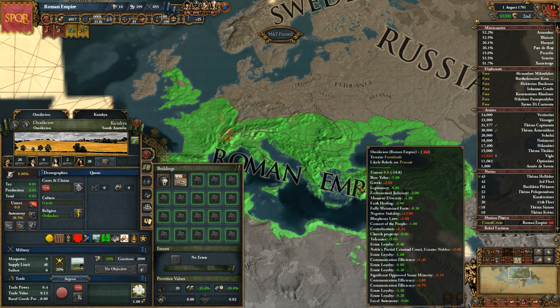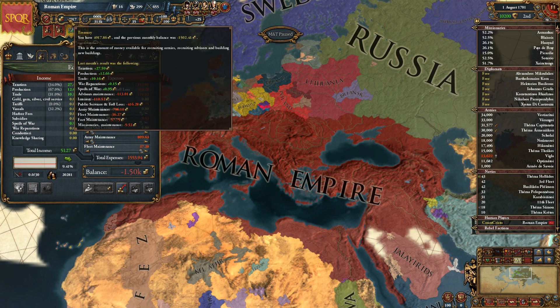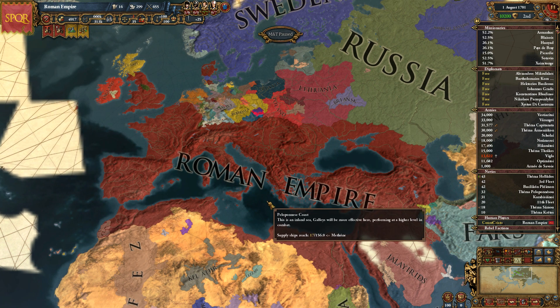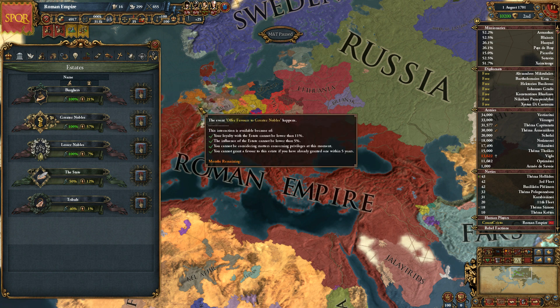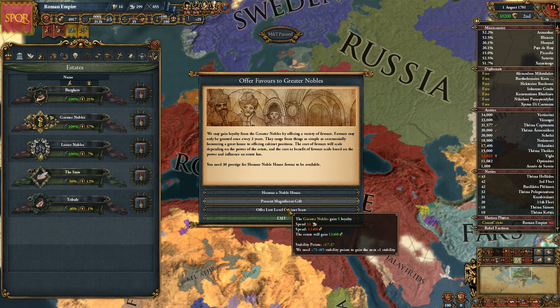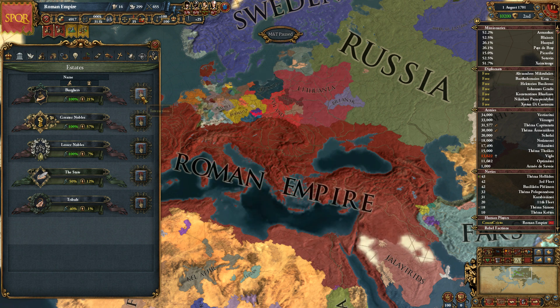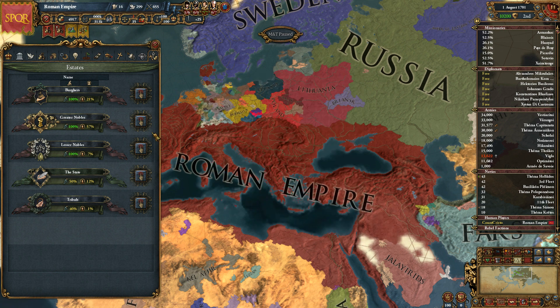In a less stable empire, losing three stability would mean the end. There are loads of other ways you can interact with your estates. You can offer them favours which gives you loyalty, but offering noble house or low-level cabinet seats can cause six corruption — it's a big deal. The gift option is extraordinarily expensive. The burghers can give you a very large amount of money. The nobles can give you manpower. All of them can give you decreased national unrest. So I highly recommend you have a good look at the estates and how they work.